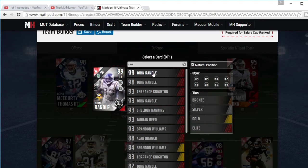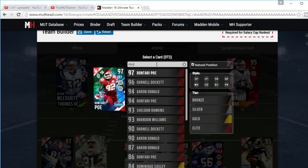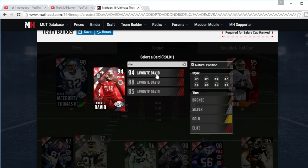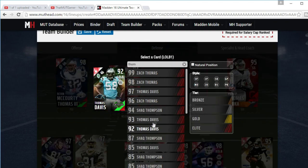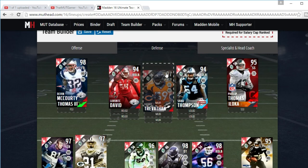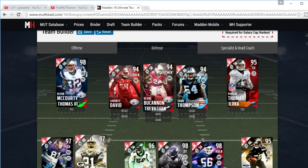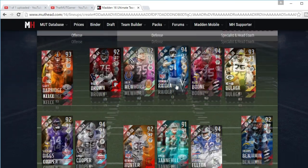At D-tackle we have Randall, and backing him up we have Donald. Right outside linebacker is David, left outside linebacker is Thompson, and Shaq is in there too. Then we have Danny Trevathan and Deon Buchanan — you can mix the order around, doesn't matter. And there's your defense.